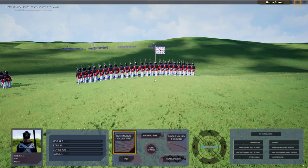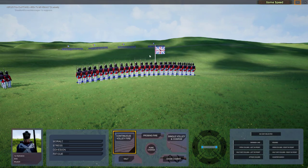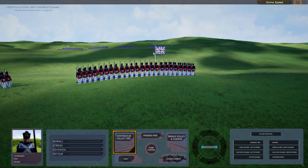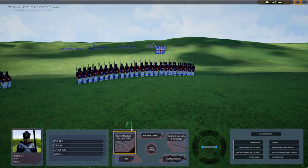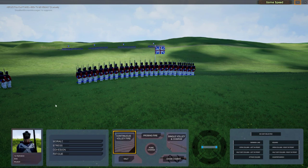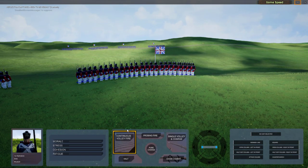Continuous Volley Fire is when you advance to a close distance — say, up to 50 yards from the enemy — then halt, then start firing continuous volley at the enemy. That's Continuous Volley Fire. By the way, this is the default mode. When the units are actually being spawned in the engine, they will come with the Continuous Volley Fire mode.